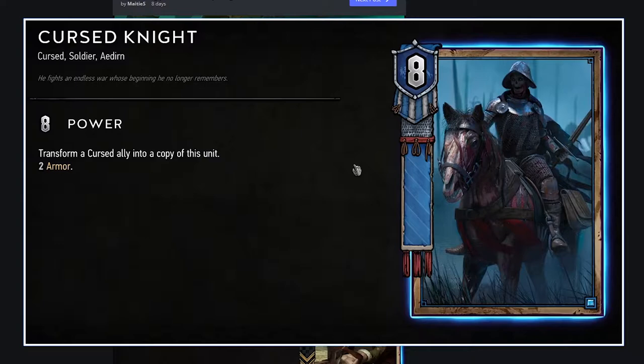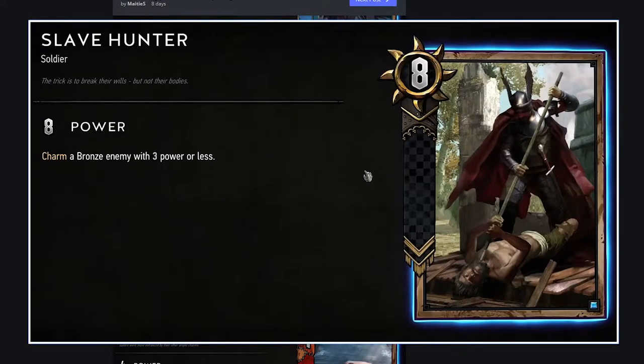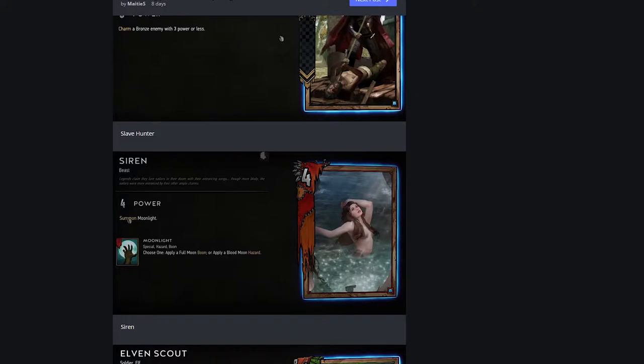This would only be placed in an entirely cursed archetype, but even within that it doesn't seem that strong. Slave Hunter: charm a bronze enemy with three power or less. Charm will basically take it from one side and move it to your side. Are there particular cards you'd want to bring over? This is 11 strength at best, and you're taking away a unit — but you're also gaining it, so it's actually a 6-point swing. This is pretty strong, really strong. But it needs to be reliably more than a 1-strength swing. Maybe you charm a spy back to your side. Interesting.